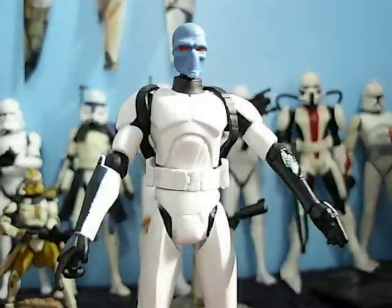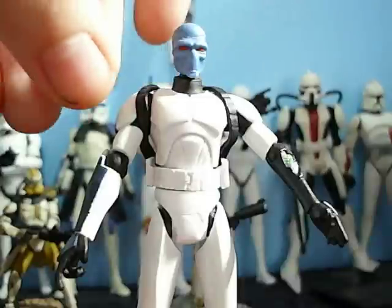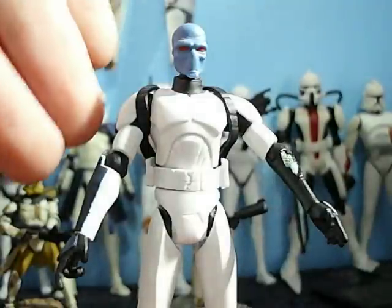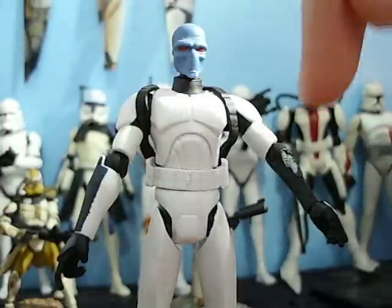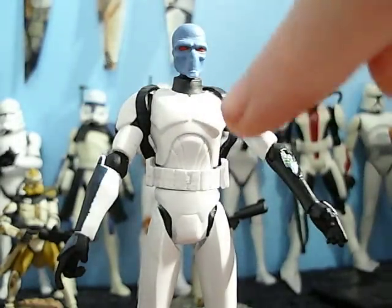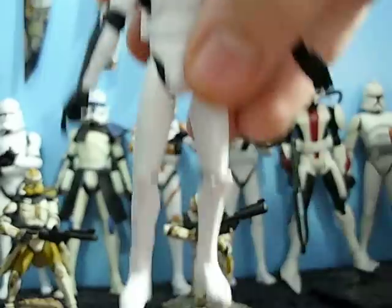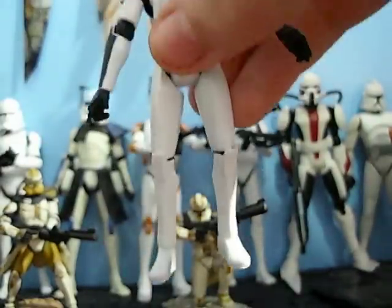Articulation for this guy — he's actually a kitbash. He has a ball-jointed neck, ball-hinged shoulders and elbows. He has a swivel wrist on his right arm but no swivel wrist on his left. He has an entirely new lower arm, and the same arm as Commander Stone, to my knowledge. He also has a Commander Stone torso that swivels. And here's a twist: he has the older clone legs with swivel hips, ball-hinged knees, and ball-hinged ankles, which is really, really cool.